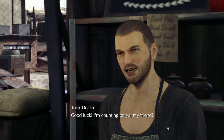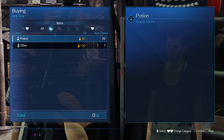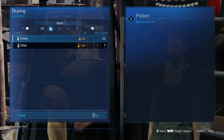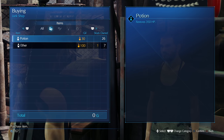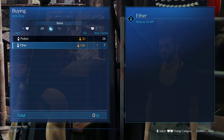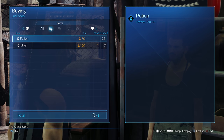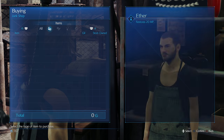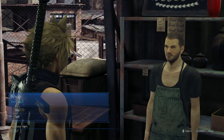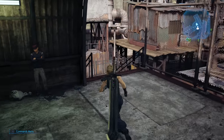Good luck, I'm counting on you. What does he sell? Potions and ethers. This looks like we're getting a discount — maybe 30% off? I'm not sure what that means. If we take this it's 100 gil — this is definitely not 100 off.